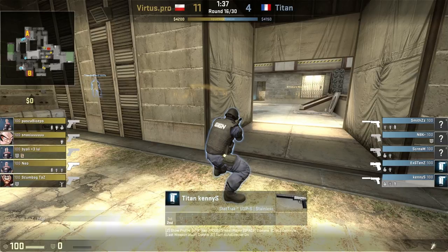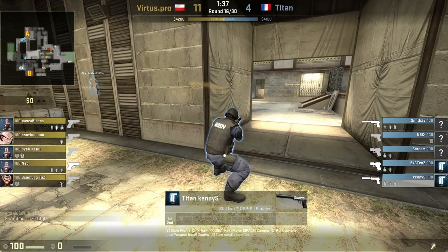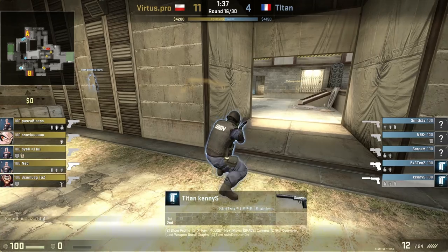B is going to be a little bit easier to retake than A, because counter-terrorists can come through a number of different ways. For A, they have to rotate all the way around the map — from CT spawn through middle, all the way around through T spawn, to come through A main or out the door. Whereas to retake B, it's just a matter of coming through directly — the longest B route is still shorter than the A route. Virtus.pro figures this out and does something quite brilliant with it.